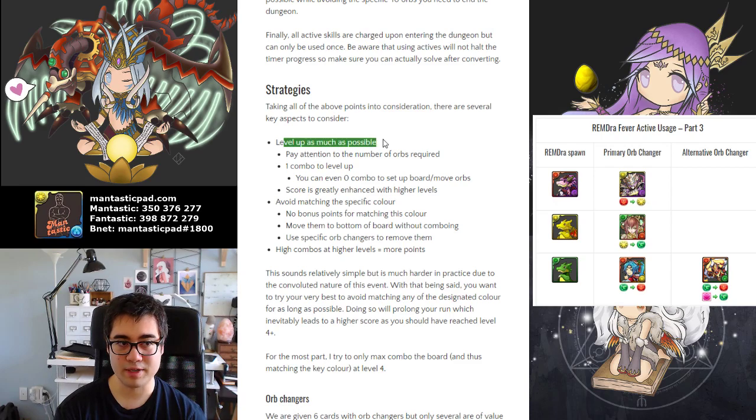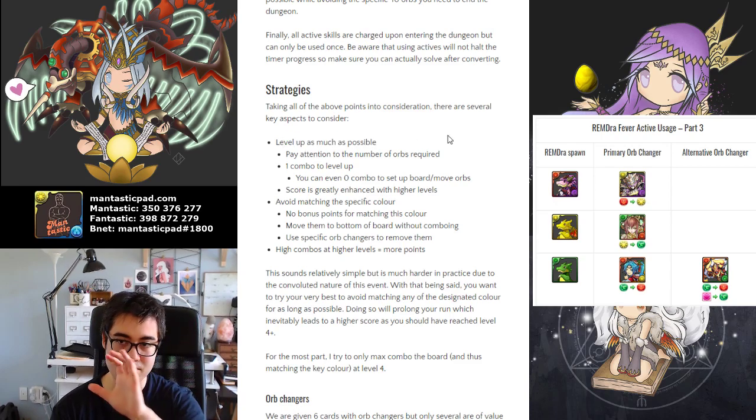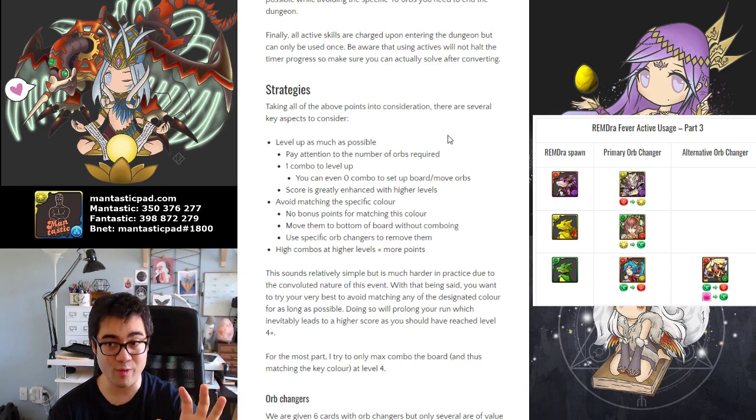The general strategies are: level up as much as possible. Pay attention to the amount of orbs required — if you only require 3 orbs to level up, just match that 3. Don't match any more, because you want to lower the chances of the specific color from falling down. To do so, you usually match in the top row somewhere horizontally to lower the chances of skyfalls happening.